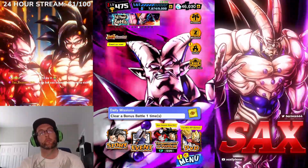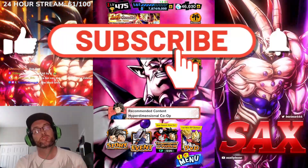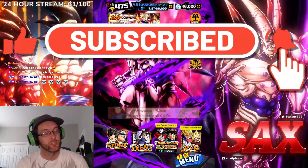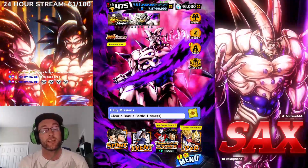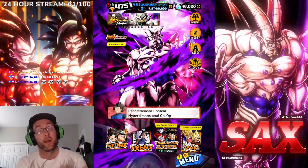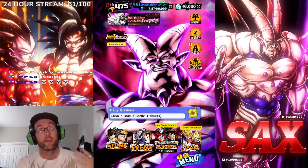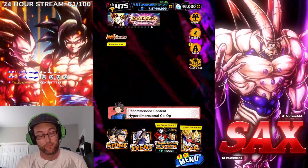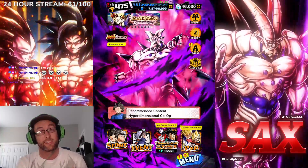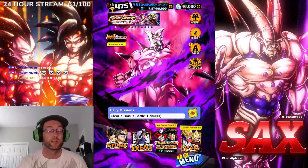Hey YouTube, what's going on, it's your boy Saxx. Today the new Majin Buu Saga Super Saiyan 2 Vegeta and Super Saiyan 3 Goku have just been released for Legends. I'm not going to be summoning for them, but I will say they are very, very good units. They have the last stand moments - it's a nuke, and that's what the Transcendent coming behind that Goku does.